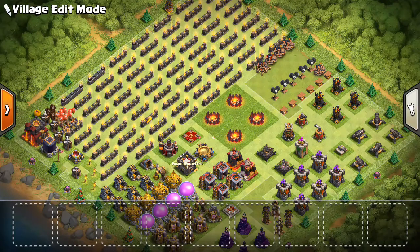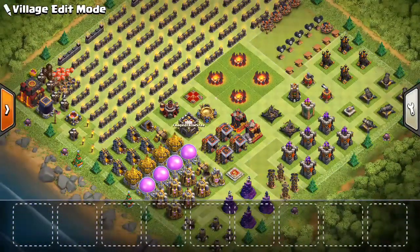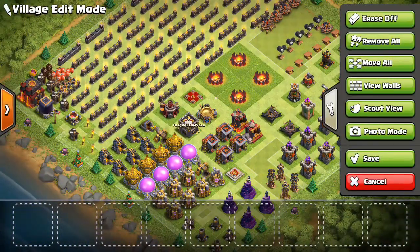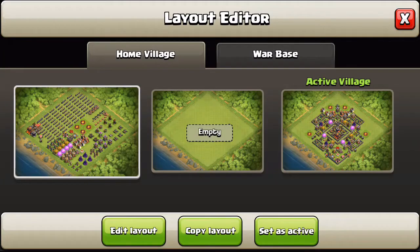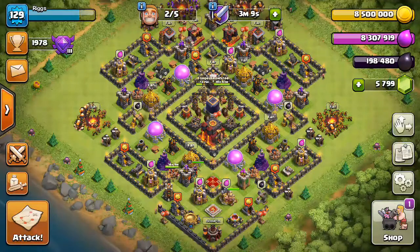All four army camps are finished — my last one finished today — so I can now house 240 troop camp space, which is absolutely huge. And the Archer Queen has gone up to level 35, so I've done five levels for her.